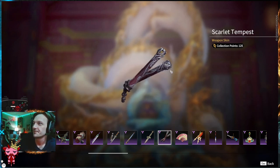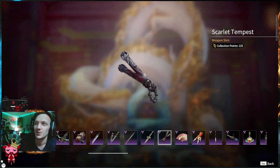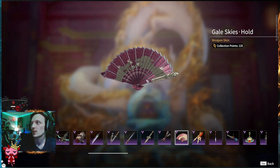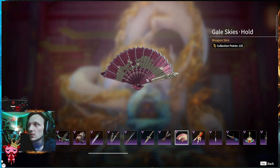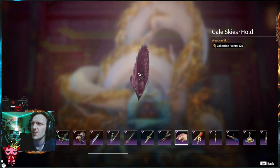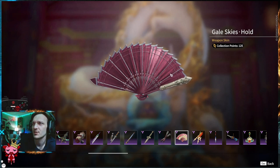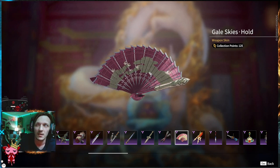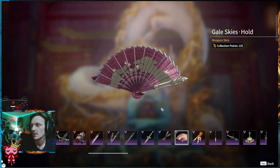Scarlet Tempest — same design, a new refresh remake on it. It's gray and red. You cannot beat those colors — those are pretty sick. Boom. Gale Skies, The Hold. I think all the fans are interesting because the fan has such a cool surface to create an actual full design. These are really important because when it's closed, you're going to see this point happening here. The bottom's wicked.